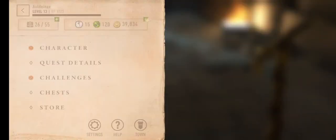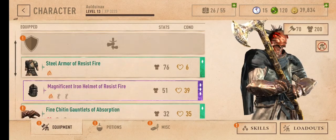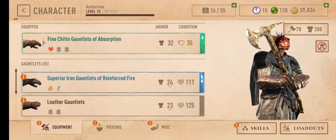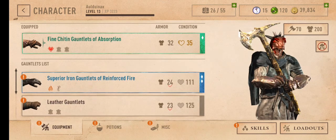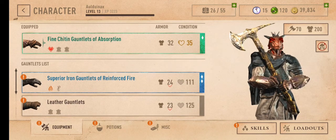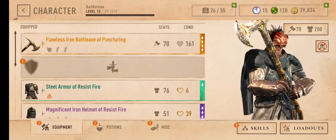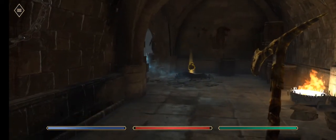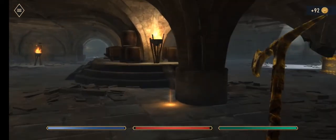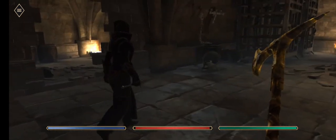Let's change up some gear here. I think we will change up our fine Chitten Gauntlets of Absorption. Well, it's not quite as good as the Chitten so I think we'll leave it out just now. We could probably break that down. We have a Flawless Iron Battle Axe of Puncturing which is good — gold level, which is not bad at all.